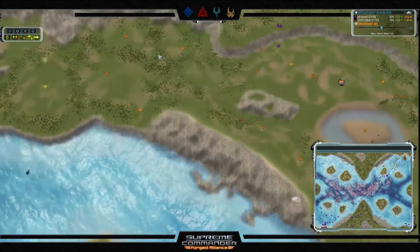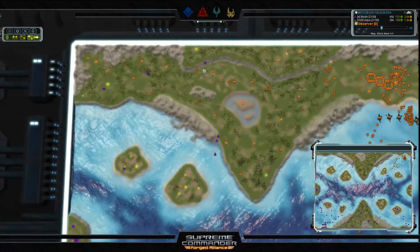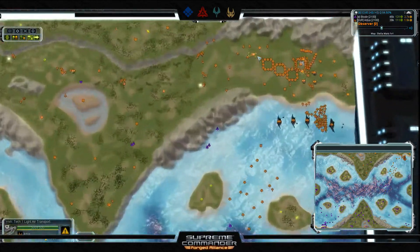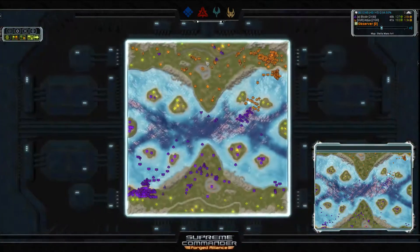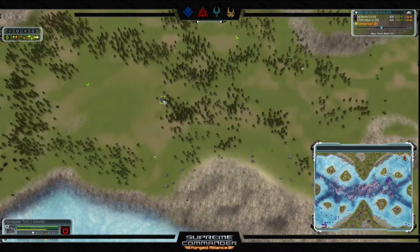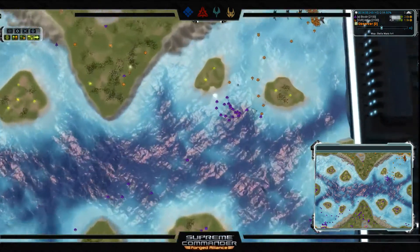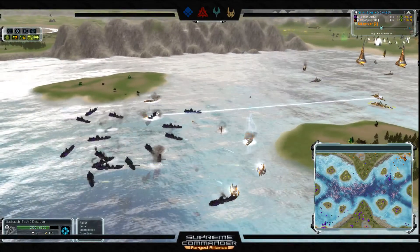Blodir will need a T2 shift to match the destroyers. Meanwhile, gunships appear and harass Adjux — perhaps an APM lapse, as Adjux hasn't quite noticed. There's not much air left for Adjux; he switched from interceptor production to torpedo bombers, and Blodir exploited that window to get interceptors online and wrestle air control back. Those gunships are running around at will taking out economy, widening Blodir's lead to 28 mass per tick. Three destroyers online for Adjux are ripping through frigates, but an island is blocking their fire and sheltering Blodir's frigates completely.